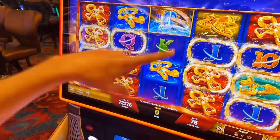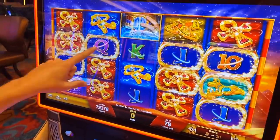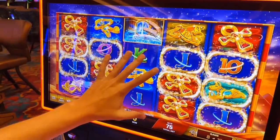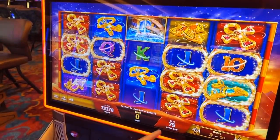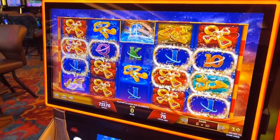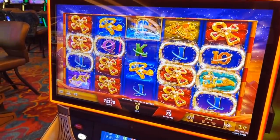Everything that's got the gold swirly around it is going to be wild. And as you can see, you're guaranteed a full pay line here in the middle — I think this should be worth it. It's 75 cents a spin, so for two spins we've got to bet a dollar fifty. Let's see what we end up with — we're going to do one spin here.